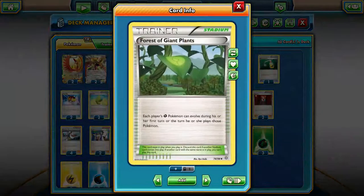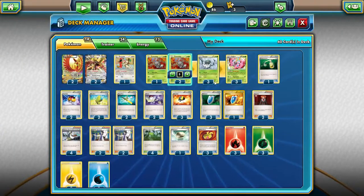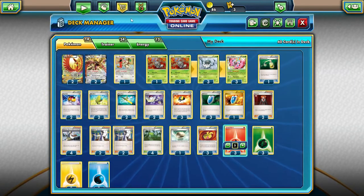Our stadium of choice is Forest of Giant Plants — each player's grass Pokemon can evolve during their first turn. Since we don't have Rare Candy, that's why we're running a 3-3-3 Vivillon line. 2 Level Balls to search out Smeargle, Scatterbug, or Spewpa. 3 Ultra Balls for HoHo and Vivillon. 4 VS Seekers to get our supporters back. And 3 of each energy. Let's get into a match.